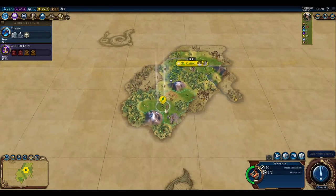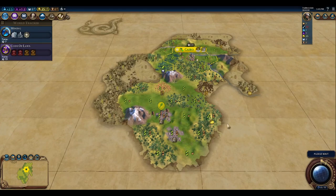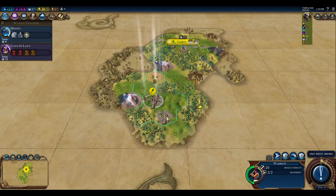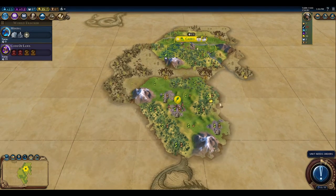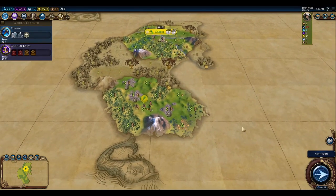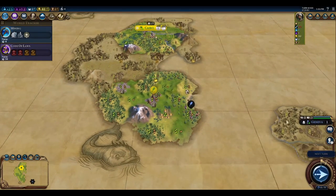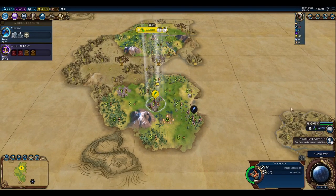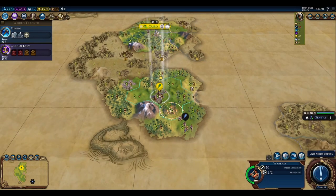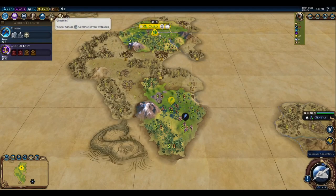Let's see which way we want to go. This way could be a clearer path; the other goes into jungle so we'll go down this way. We've just come across a tribal village, so hopefully that will give us something. And we've just discovered Geneva — but we are not the first to discover Geneva, so we won't be getting the envoy off of it. Off the tribal village, we've got a hero discovery: the Mayan Twins, Hunapu and Xbalanque. And then we get a governor title for discovering the Void Singers.